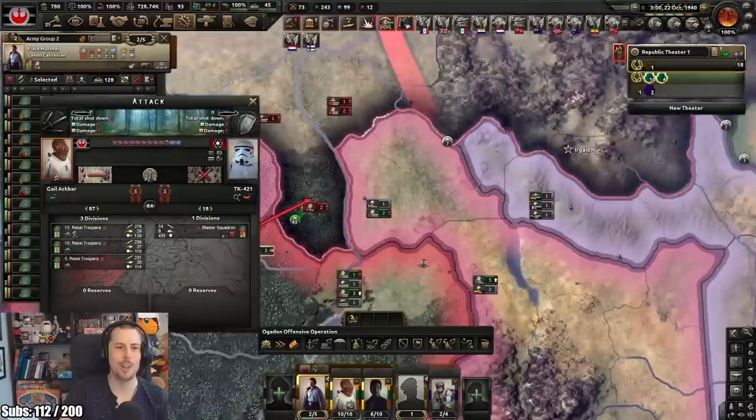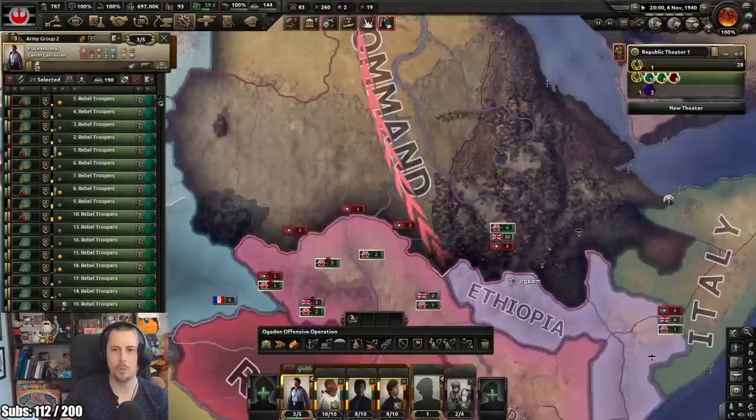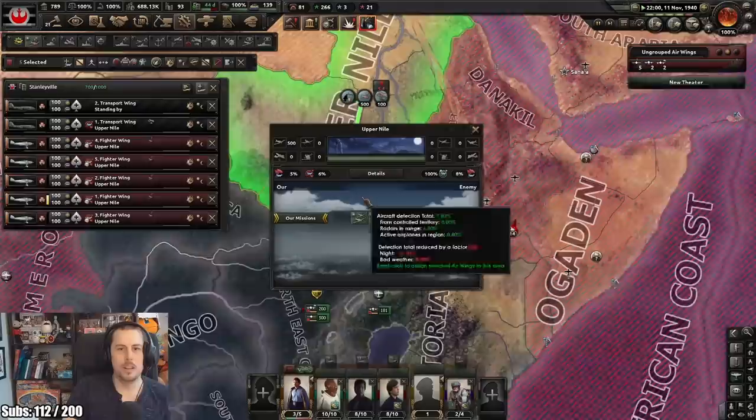Let's see if we can push the Imperials back. Look at these rebel troopers against the blaster squadrons. Oh, they have stormtroopers. We're taking it to the Imperials - yes, we're gonna overwhelm them. Italy, give me military access - I'll sort this out. Fear not, population of the world - I, Luke Skywalker, am here as your sabre. Bow down before me.